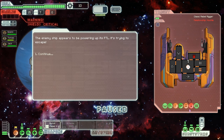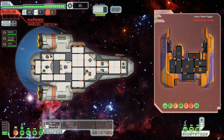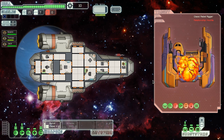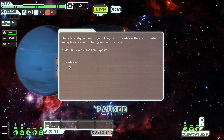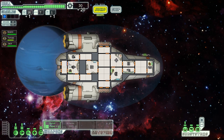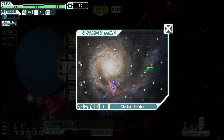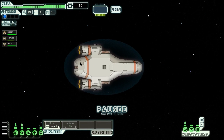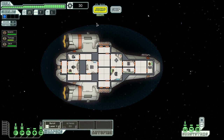All ship fights are very similar - you target the systems you want to fire at, the lasers fire, and they hit the ship. There's a chance to miss depending on engines and stuff. First ship down, victory! You get scrap - scrap is your currency. You want scrap to upgrade your ship and to buy weapons, crew, and repairs.